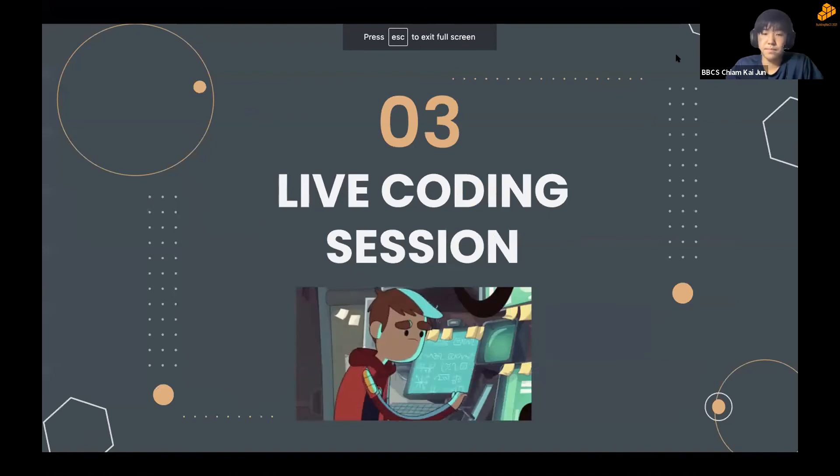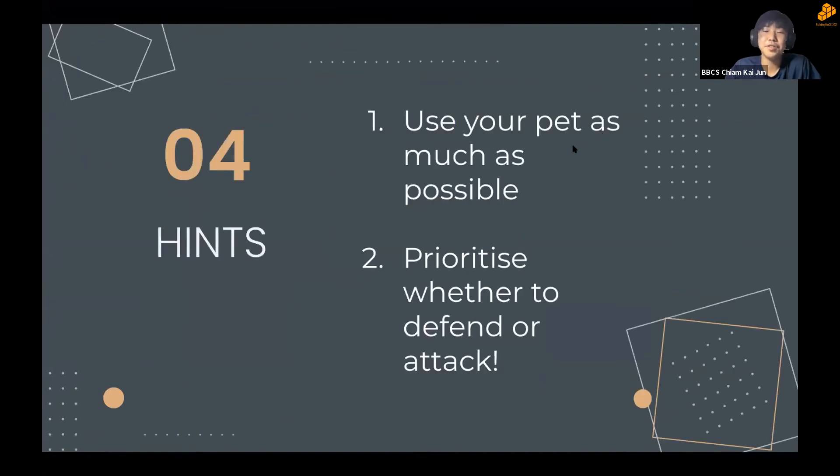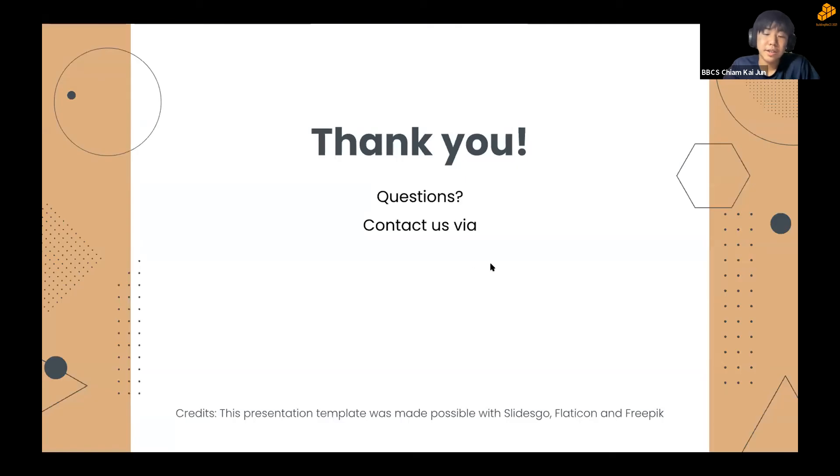Key hints: use your pet as much as possible — it's a crucial strategy for gaining more points. Prioritize whether to defend or attack: if there are no enemies, keep attacking the opponent; if enemies appear, find a way to defend as quickly as possible.